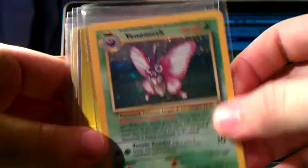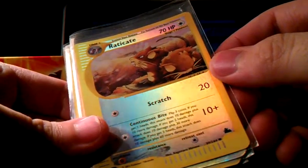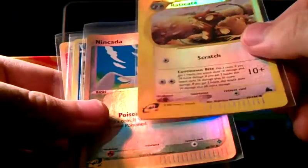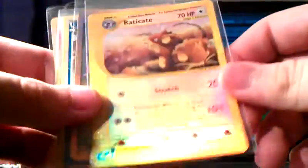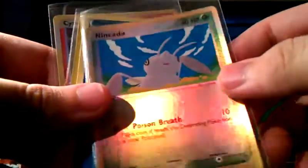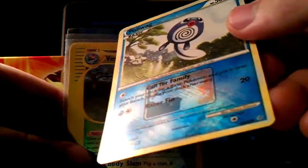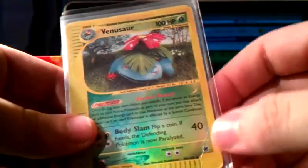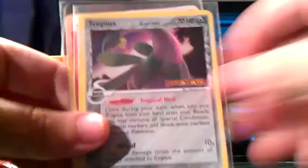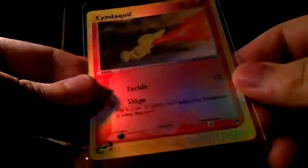We got a Venomoth Holo from Jungle. An Eradicate Reverse — I want to say this is Aquapolis? Maybe Sky Ridge? I don't have any Sky Ridge cards, but I think this is Sky Ridge. We got a Ninjask Reverse — don't know that set either, but it looks cool. A League Promo Poliwag. And a Venusaur Reverse — actually that's from Expedition, not FireRed LeafGreen, sorry. Then Tropius, a Reverse Holo from Dragon Frontiers, which is sweet. And a Cyndaquil Reverse from another set.